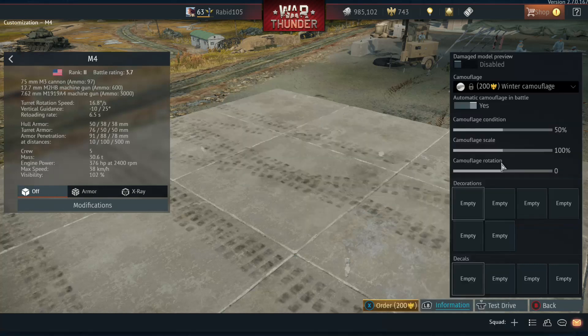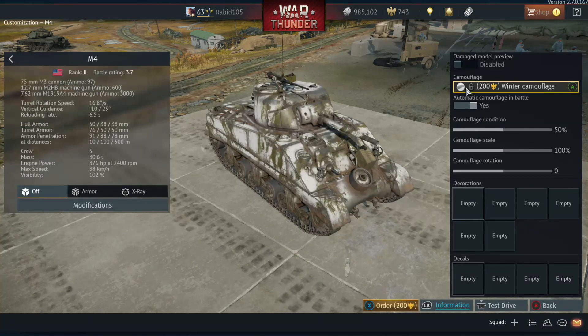During the Battle of the Bulge you also have winter camo, and as you can see, it was usually hastily applied. I'm not aware of any specific regulations on how it was supposed to be applied. Some units would leave OD green sections open so they could put insignias there, making them more visible — which makes sense since the insignias were white.